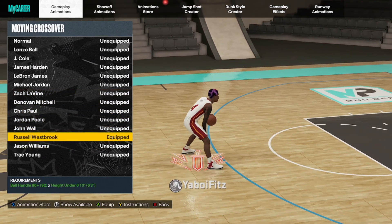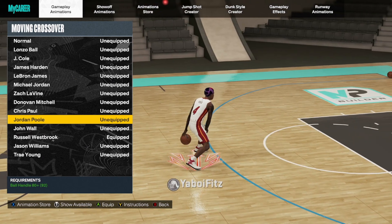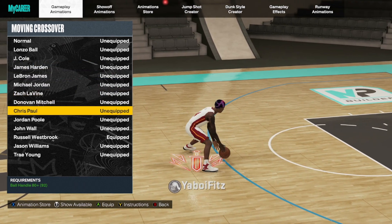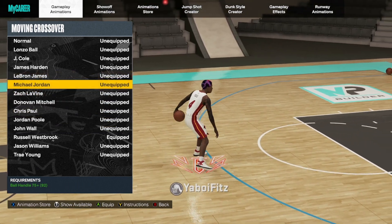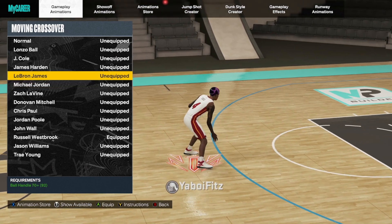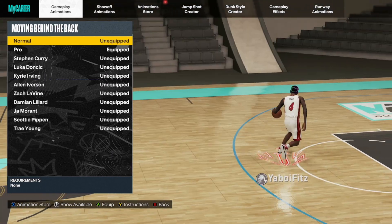For the moving crossover, the meta pick is definitely Westbrook. I personally like to use Jordan Poole a lot as well. Other popular choices include Lonzo Ball and James Harden. Chris Paul and John Wall are also good options if you want some of the fastest crossover animations. For doing a real in-place or live crossover, Michael Jordan's moving crossover animations are the best for that purpose.